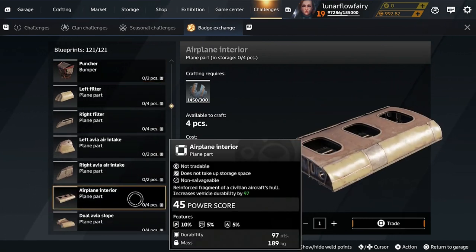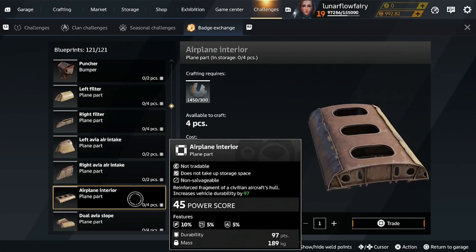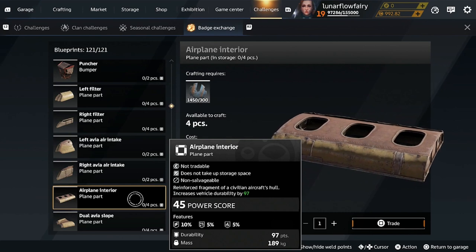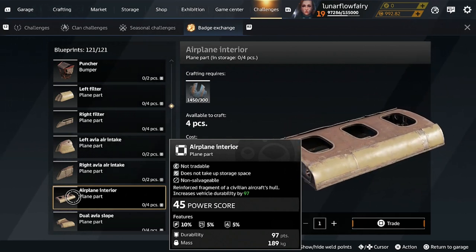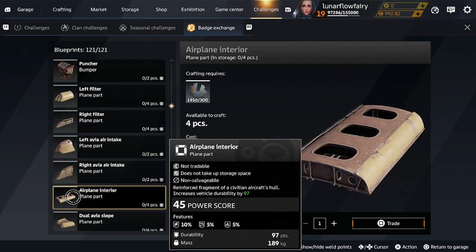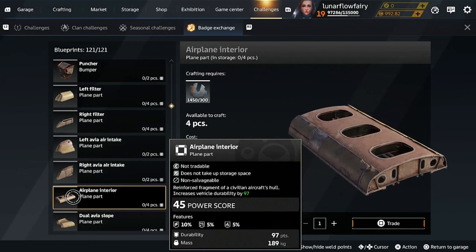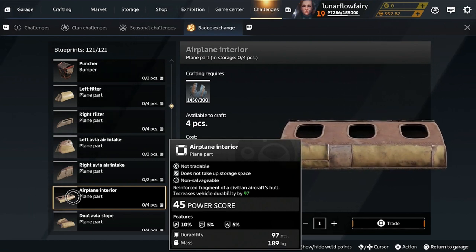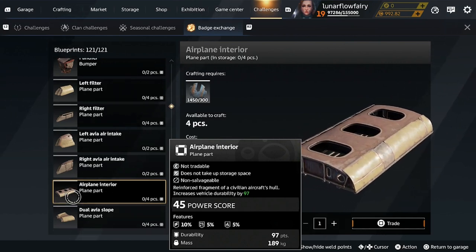Airplane interior — I would definitely pick up that as well. Mainly we're looking at durability to mass ratio for a lot of these things, and also the size. If you're trying to min-max power score you might be looking at other things, but generally speaking you want high durability for lower mass. If you're obviously building really tanky spiders and things like that, you're going to want heavier items — their durability is going to be insane.